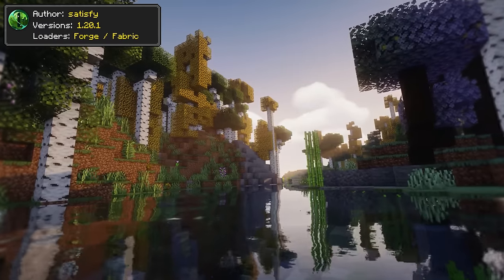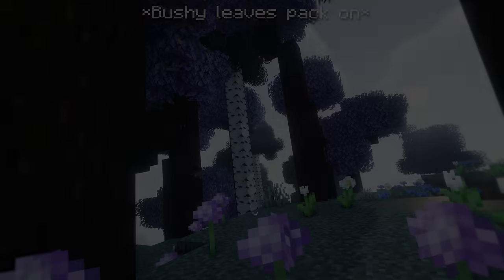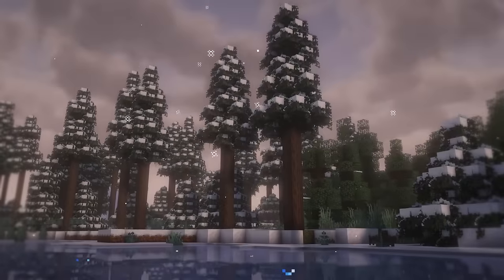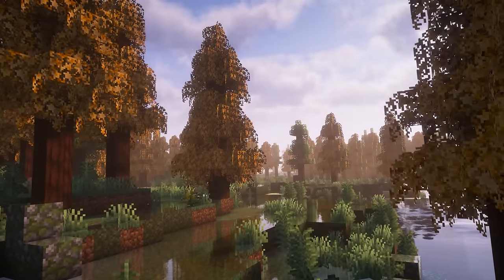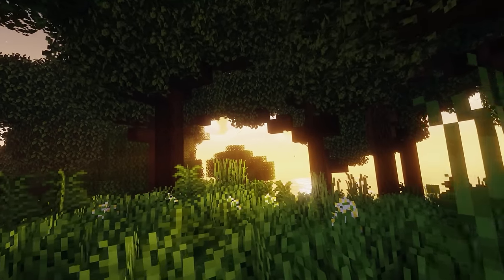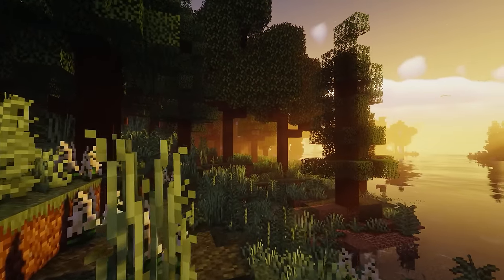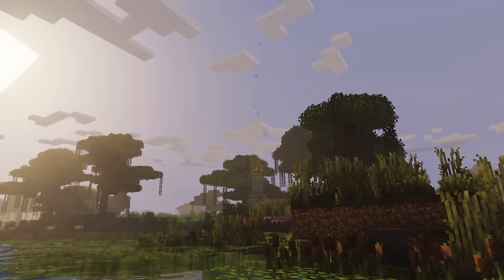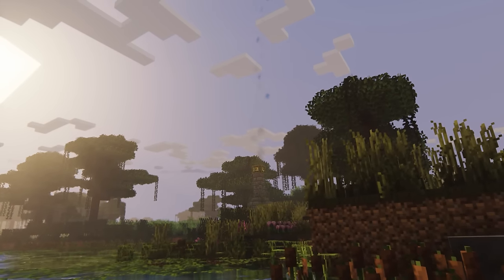A new mod added to the Let's Do mod collection is Let's Do Blooming Nature. The mod added new biomes with all kinds of different types of trees, a wide range of coral themes, and even new animals. This collection of mods has been very successful in that it usually sticks to the vanilla theme of the game while also boosting the exploration aspect of it. This mod is no exception and will help elevate this series of mods even more.